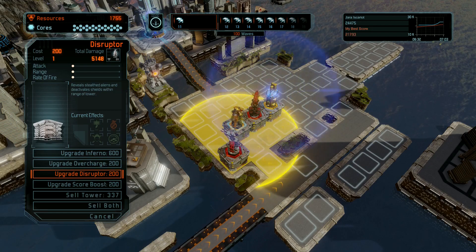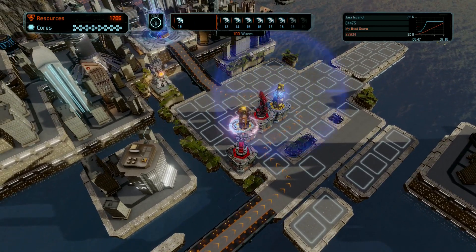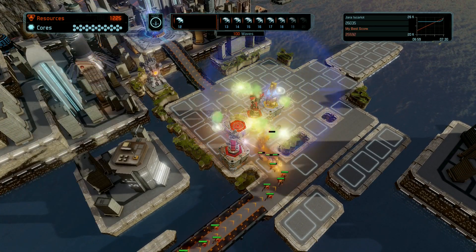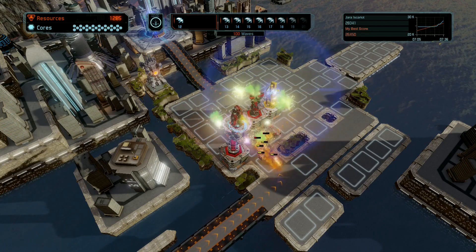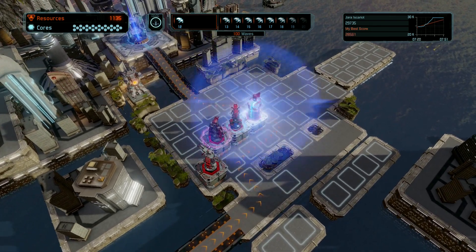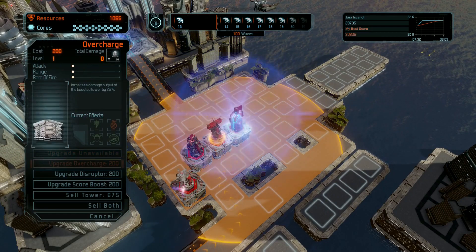I'm going to add a disrupter to this Inferno tower. What that does is if any of these guys have a shield, the disrupter will lower the shield within its radius. And overcharge that temporal — that just increases its strength.